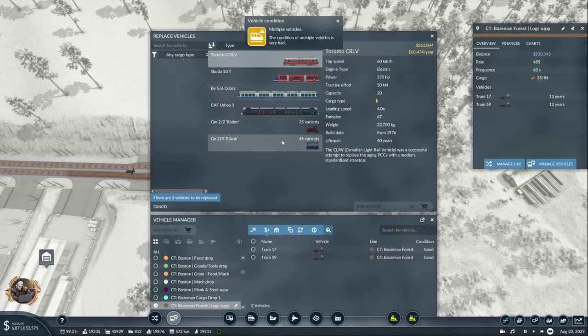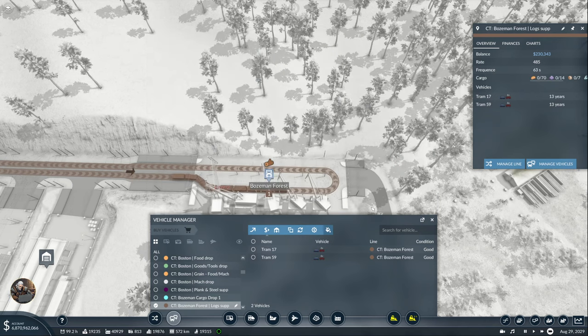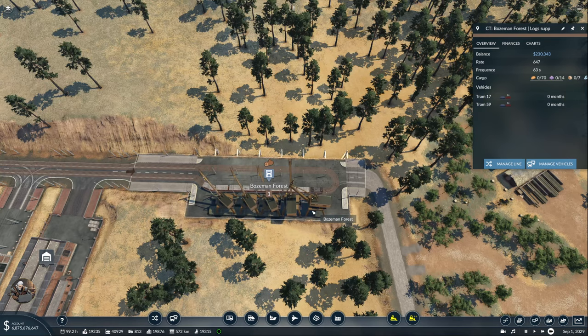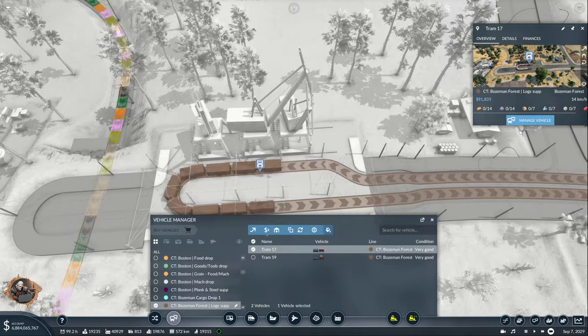There we go, and we have a second forest here. Of course that should be growing now. We can replace those guys with a more modern variant — currently we have six, let's have eight and see how much this is going to give me. I think we're doing okay, maybe this one can grow a little bit.